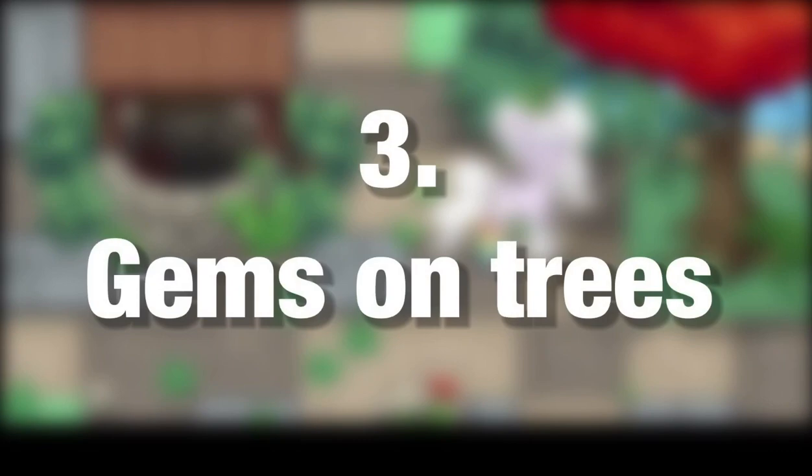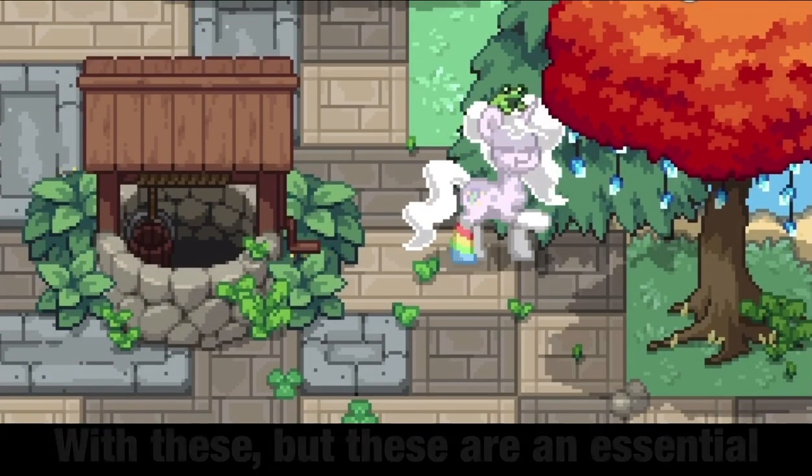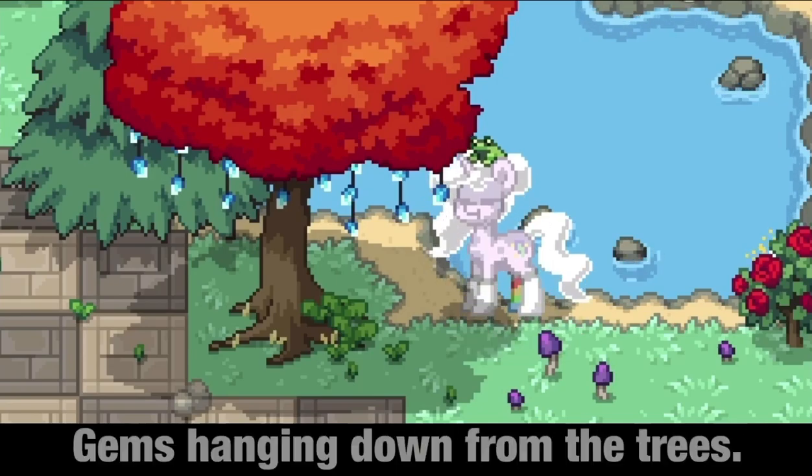Number 3: Gems on trees. You have probably seen this one before, as so many people decorate their trees with these, but these are an essential in magical forests and builds. There's just something special about gems hanging down from the trees.